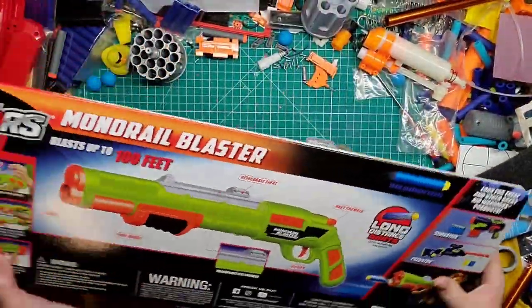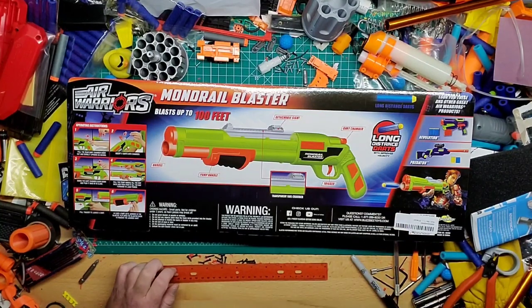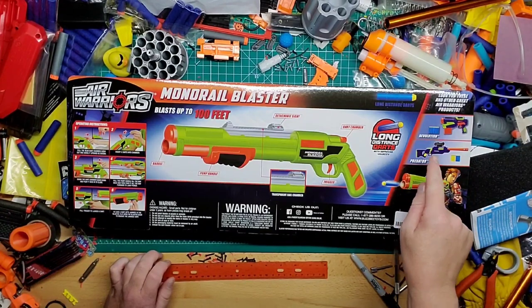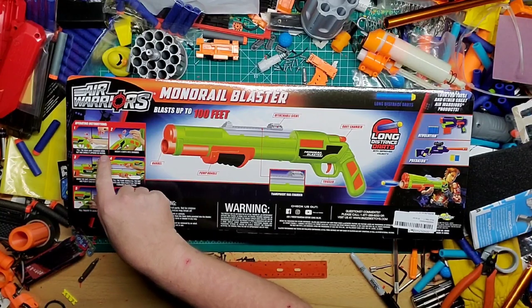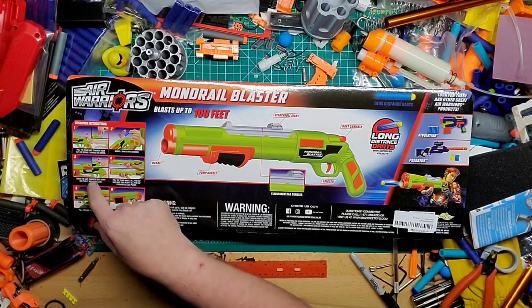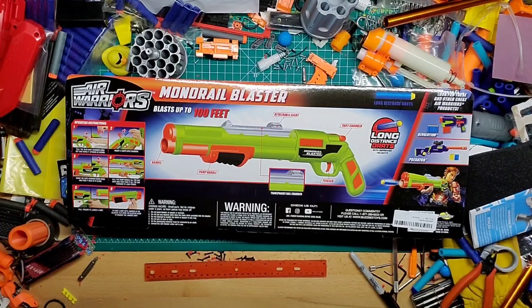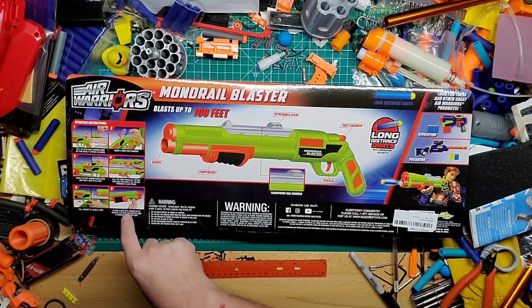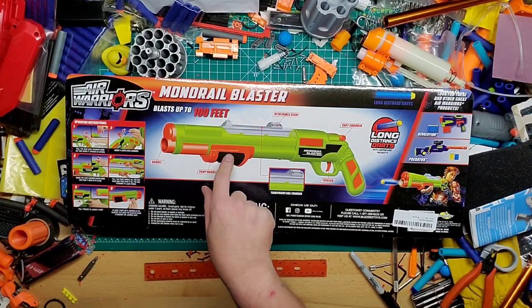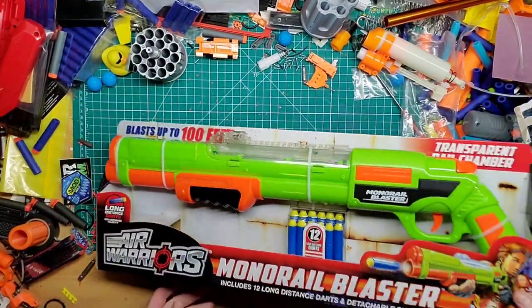Let's see what we have on the back here: detachable sight, barrel, transparent rail chamber, dart chamber. Let's see how this works — there's a Revolution which I have, and the Predator which I've seen at a roster or something for like 10 bucks. Pull the rear dart chamber door out and swing it up, then you load all six in, so it's kind of like an internal magazine. And there's a jam door underneath the pump — very interesting.